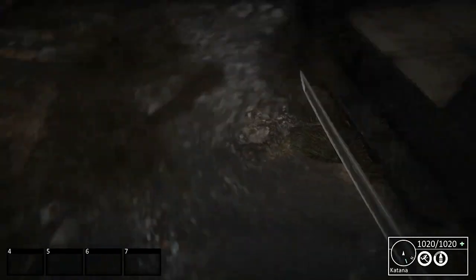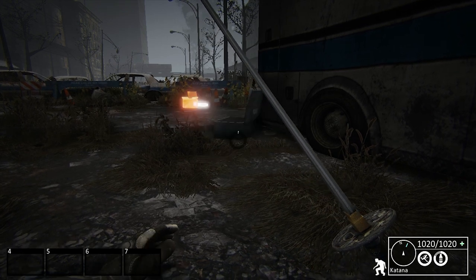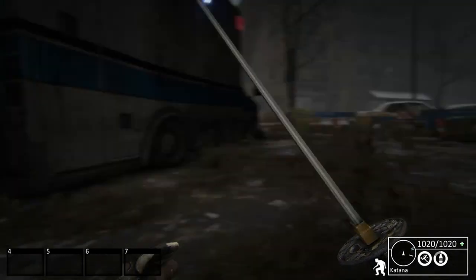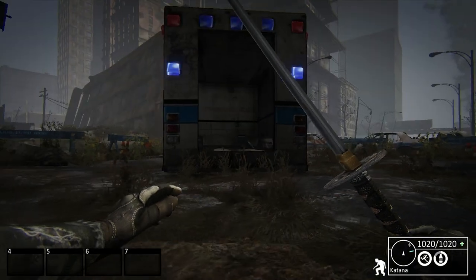Oh crap. It is easy to get glitched into stuff. 12 gauge ammo. Cigarettes. So that'll be worth some XP later on. Let's see if we can skirt around and avoid wherever that guy is.